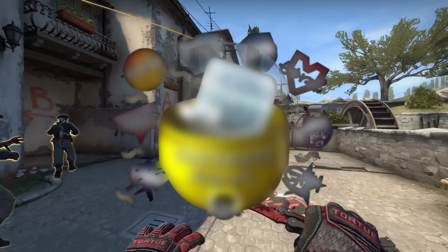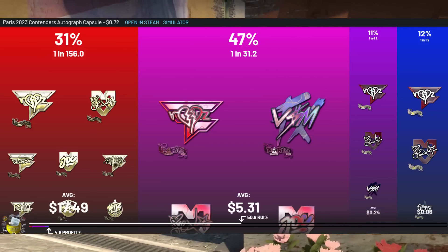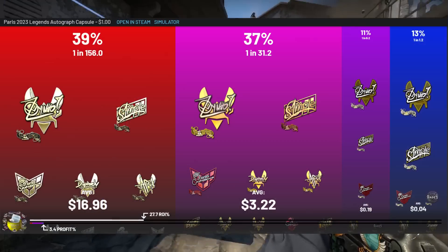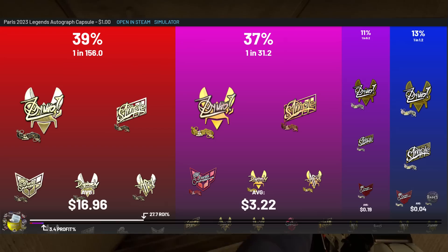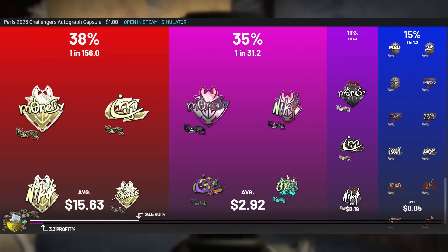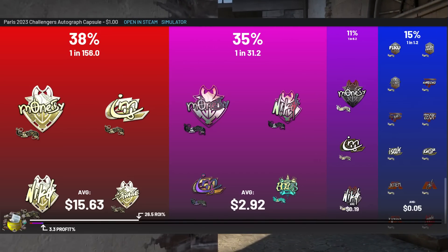Talking about autographs: a lot of people are interested in the Contenders autograph capsule — it has almost 50% of its value coming from holos, whereas the other capsules are at 37% and 35%. This is mainly driven by all of the FaZe signatures and all of the Maus signatures. The Legends autograph capsule is mainly made up of all the ZywOo signatures at number one in all categories, with s1mple at number two. It's a situation where you know what you're going to get, but nothing really jumps out at me for this capsule. The Challengers autograph capsule is interesting because of the Gamer Legion autographs — they're garnering a lot of interest, coming in at number two across the board except in holos where they're number three. However, we don't know if that interest will be sustained, which is something to consider if you're looking at investing in the Challengers autograph capsule.